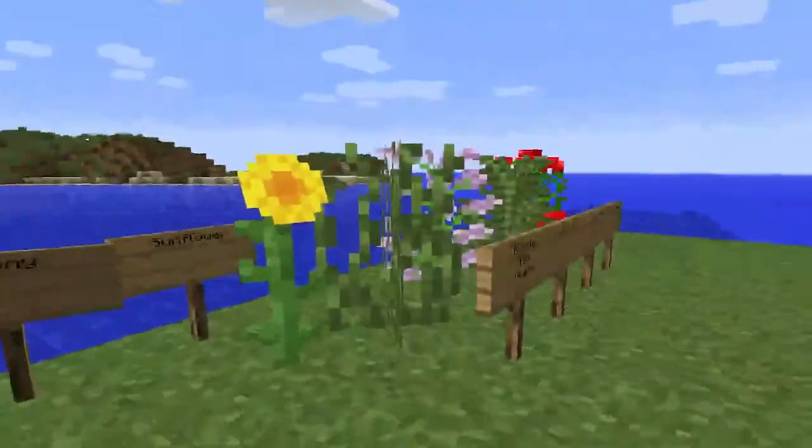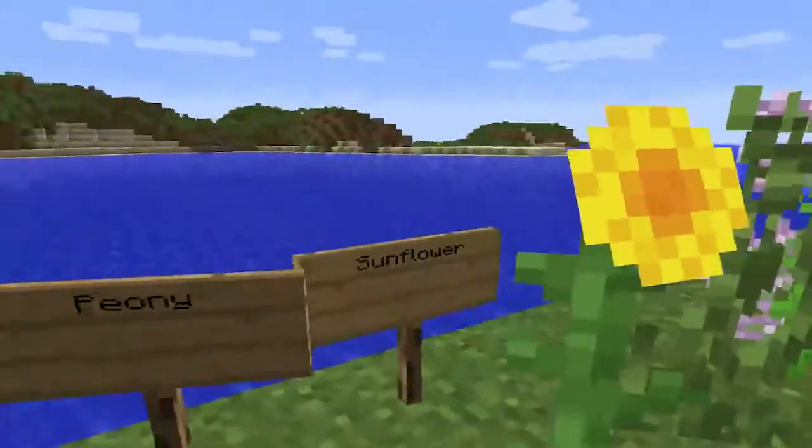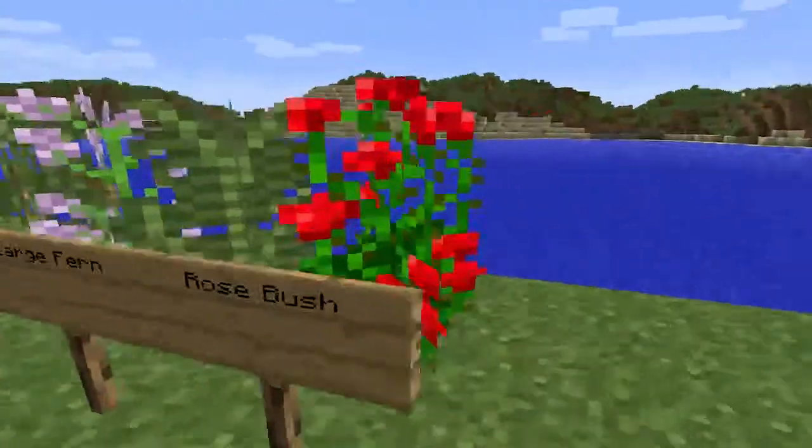And they added a lot of new taller plants as you can see. This is a peony. This is a sunflower — I like it because it's yellow. We have double tall grass, lilac, a large fern, and a rose bush.